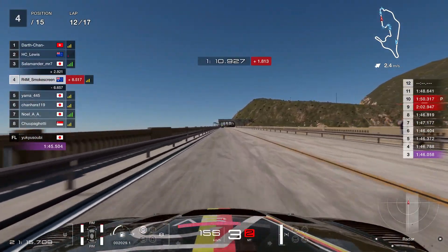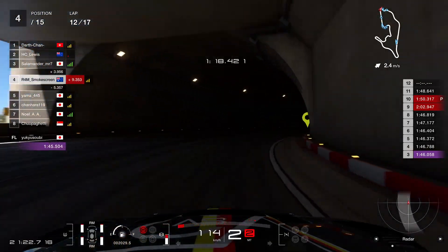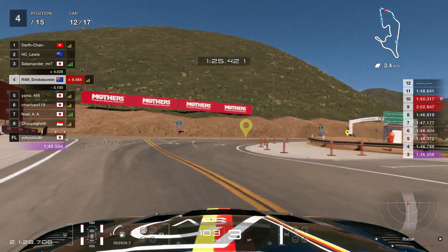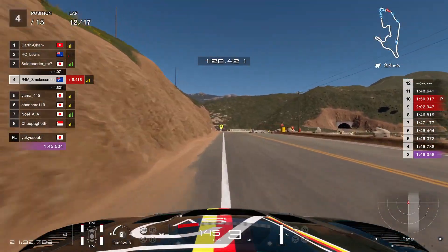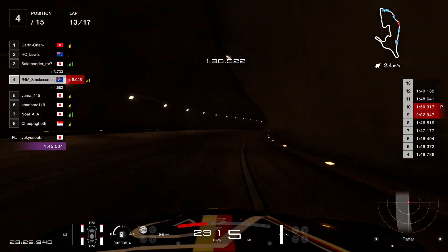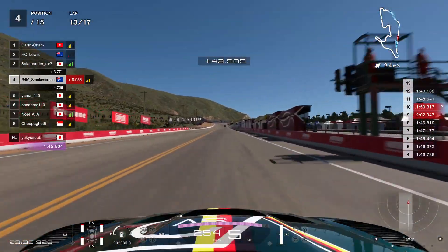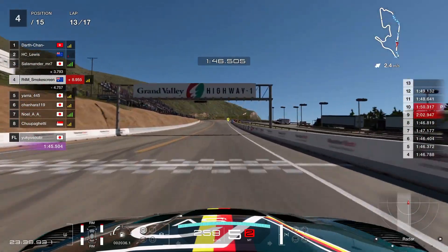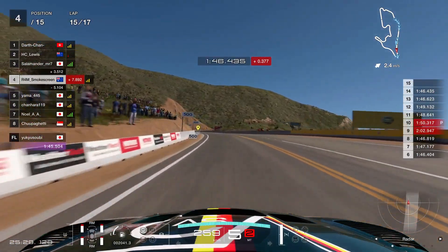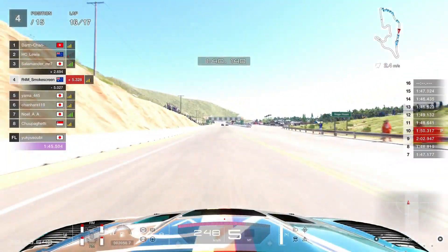That's a one-second penalty, which is going to be painful. The gap to Salamander, who managed to capitalise on the incident I had with Chanhara, was 2.8 seconds ahead and is now 3.9 seconds ahead — we've lost more than a second given we also had to get back up to speed. So frustrating having a slight moment like that. You have to make a split-second decision — or it's not even a decision, it's just a slight mistake. We're just going to go eyes forward, watching Salamander and Lewis with that gap as the laps roll on: 3.8 seconds on lap 14, down to 3.4 by lap 15, and 2.8 by lap 16.